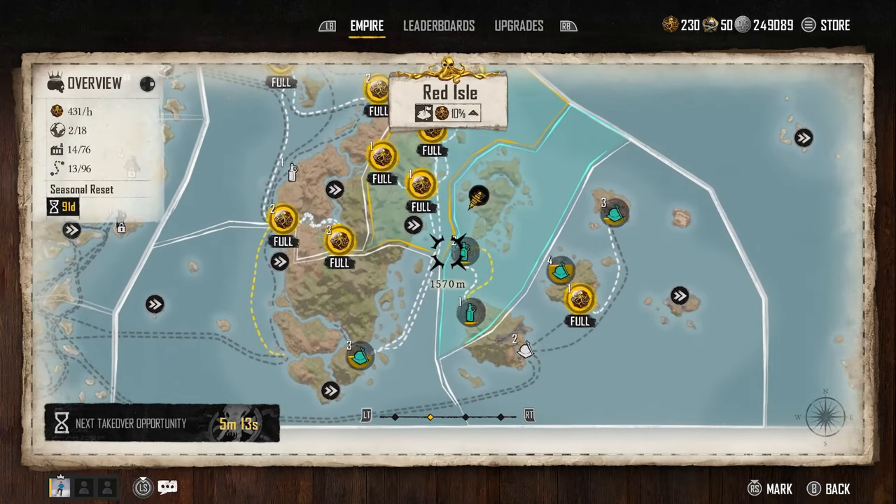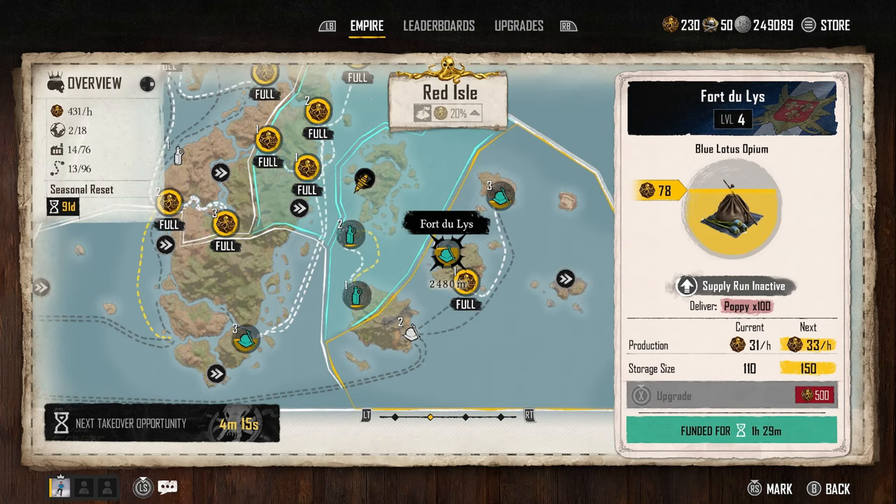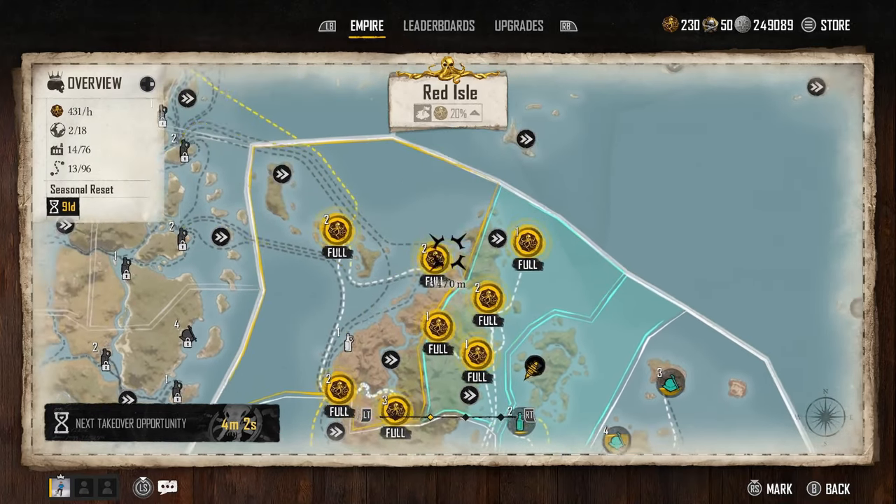In the Empire tab, for example, you'll see this manufactory is funded for the next 36 minutes, currently producing 14 per hour with a storage size of 60. As soon as it hits 60 Pieces of Eight, it stops producing them — that's why mine all say full. You can use Pieces of Eight to upgrade them: the next level goes to 15 per hour and storage size goes up to 80. The higher level you get these manufactories, the less frequently you have to go around collecting from them.